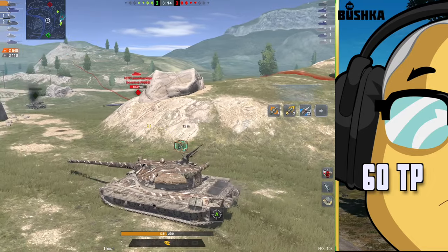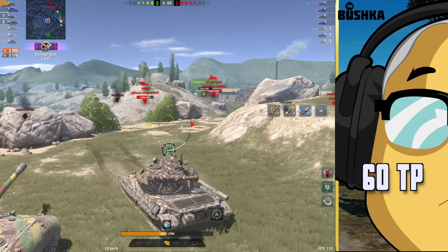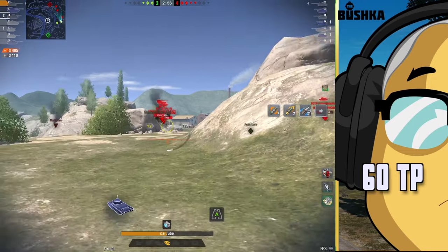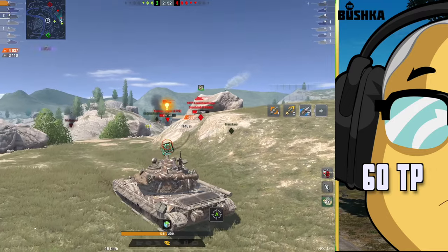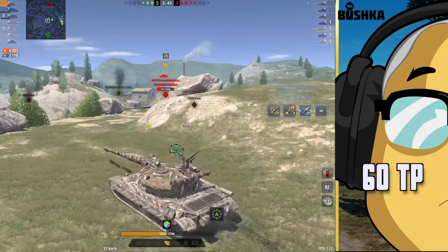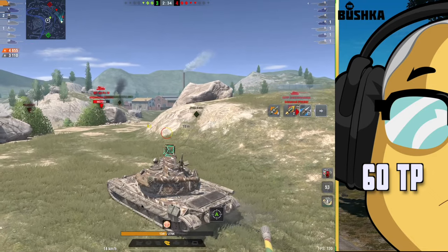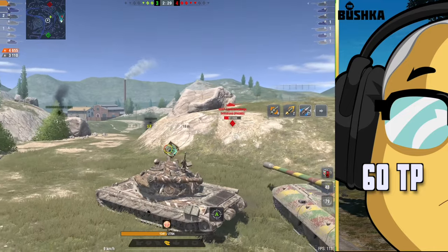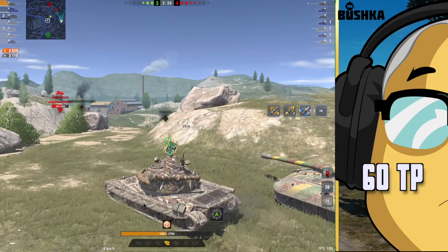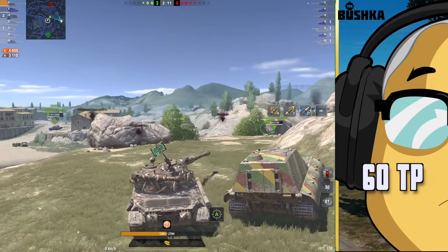The red team has not really done a lot to convince me they deserve this win. There have been some sterling performances, not the least of which has been the opposition 60TP who has held his form. As the Sheridan goes down — honestly, that Sheridan could have been spotting and having a whale of a time rather than driving up there. Two minutes and 53 seconds left on the clock and they are whittling things away. The KPZ 70 is moving across the map, which is a big mistake — he pressed the W key and will pay. The Jageru has been unable to really get much into the battle from the top section; he might have been better off flanking around a little, but he's proven a cautionary tale for the 60TP on the other side.